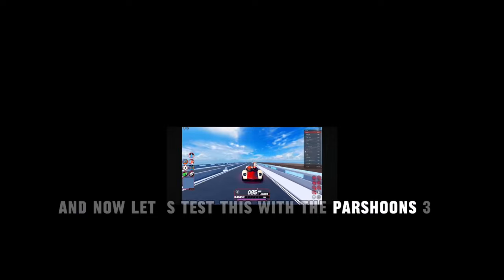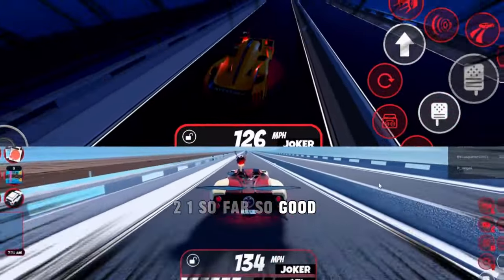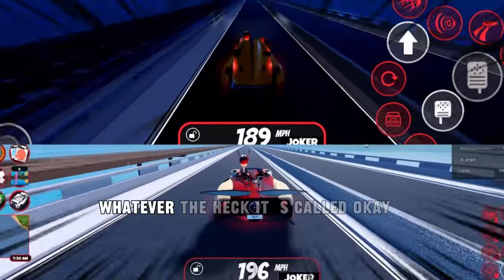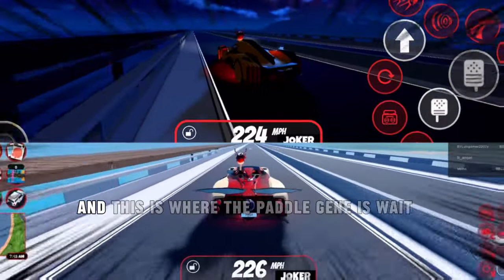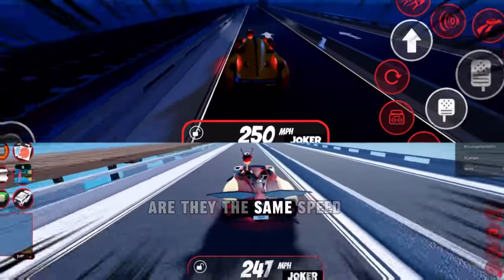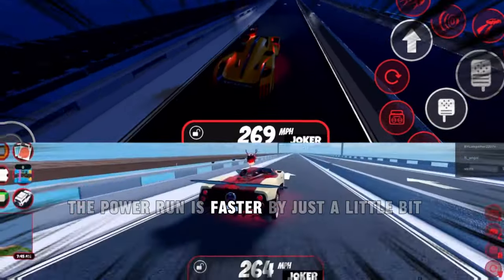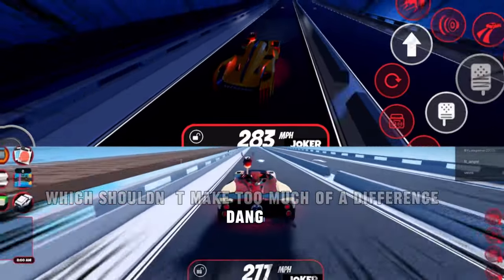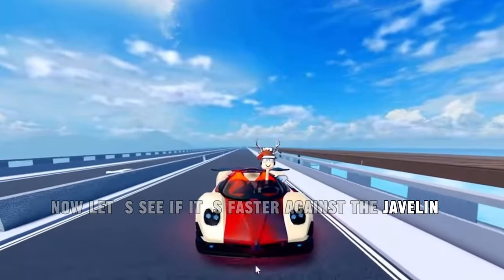Now let's test this with the power. Three, two, one. So far so good — this new vehicle is winning. The Carabano, whatever the heck it's called, it's faster. That's good. And this is where the Pederson is... wait, are they the same speed? It's looking like the Pederson is faster by just a little bit, which shouldn't make too much of a difference. It's a little bit faster.